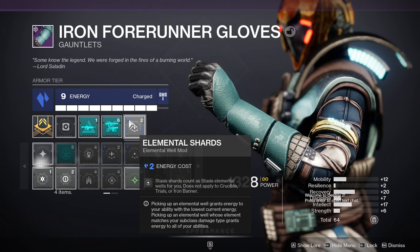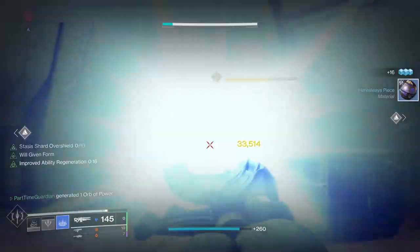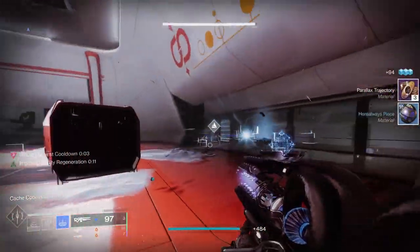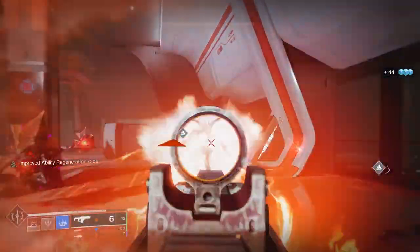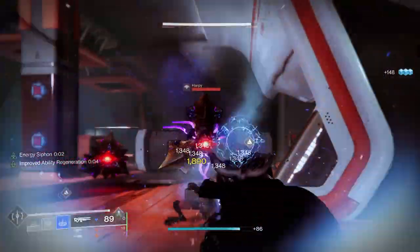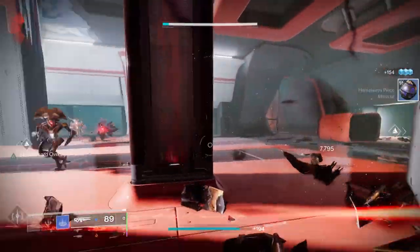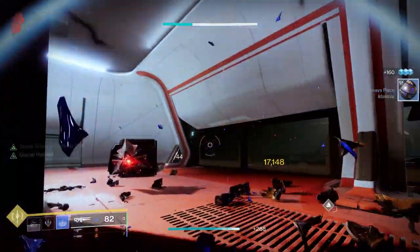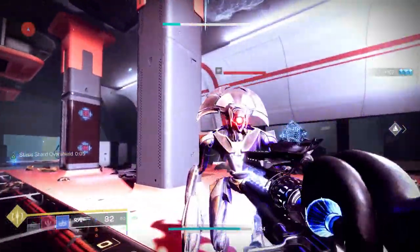Elemental Shards requires stasis armor but will allow you to grab shards and turn them into elemental wells. So throughout this build I've been talking about picking up shards — the shards will help me get an overshield and help me do all sorts of other things. Additionally, they will proc any of my mods that are elemental well focused. For instance, Font of Wisdom: by picking up a shard, I will immediately start proccing Font of Wisdom and be able to regen my super quicker.